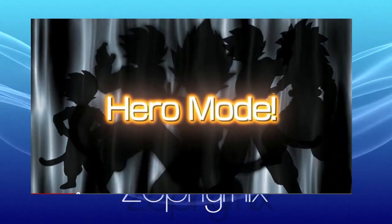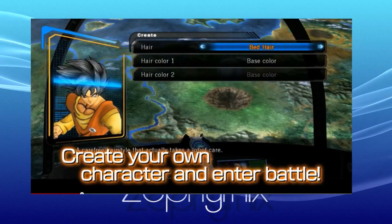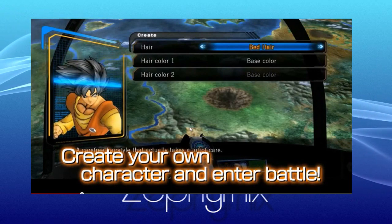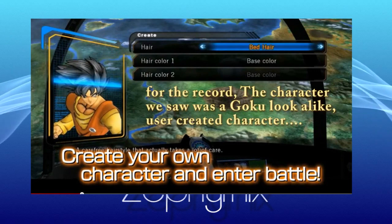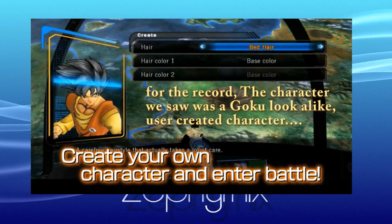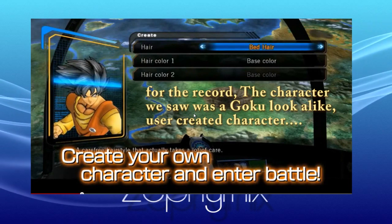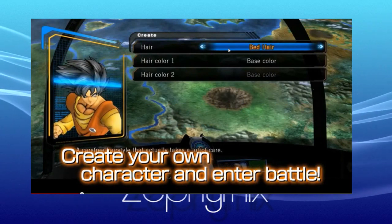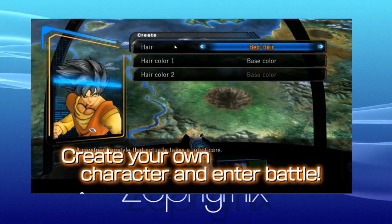First we're introducing the Hero Mode, which basically allows you to create your own character and enter different battles. It's a character customization mode. A lot of fans have been waiting for this for a very long time — at least 15 years — and finally they went ahead and decided to show it off.